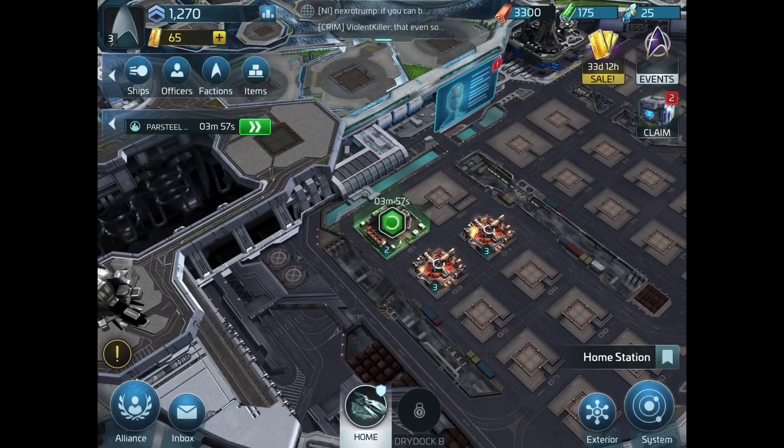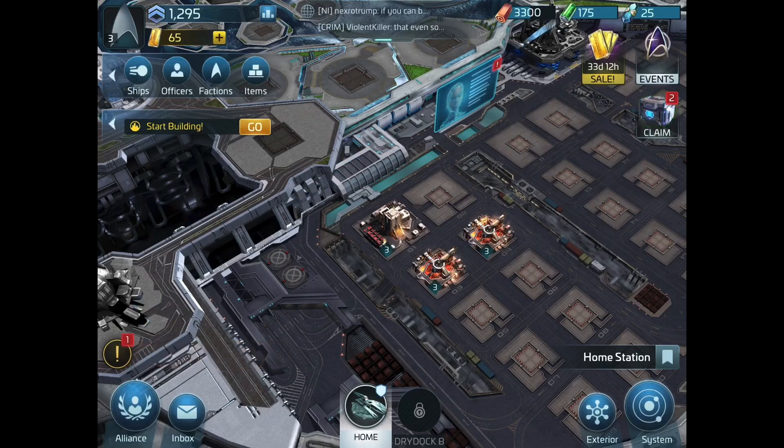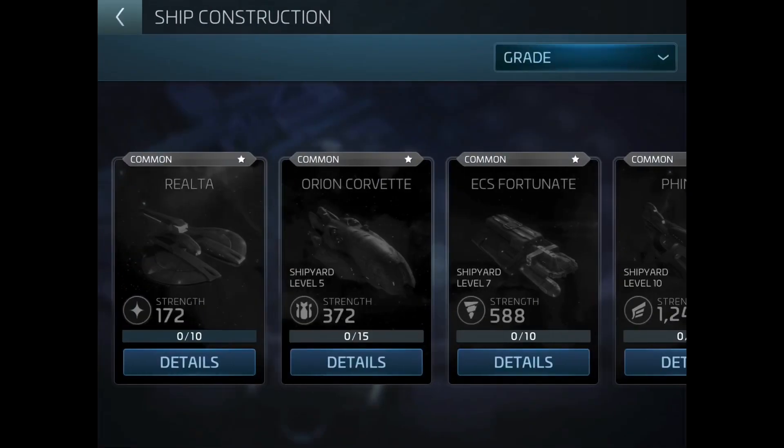I guess I'm going to upgrade that. I can do that quickly. So now the Parasteel Warehouse is upgraded. I've got some experience points for that and then some resources there too. Again, this is all still a little bit of a mystery to me.